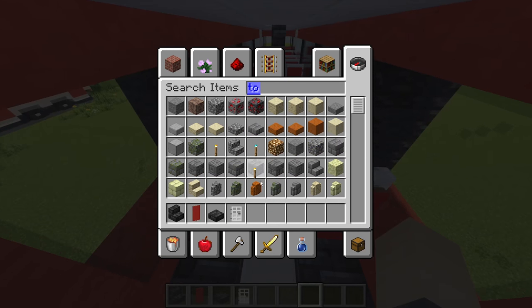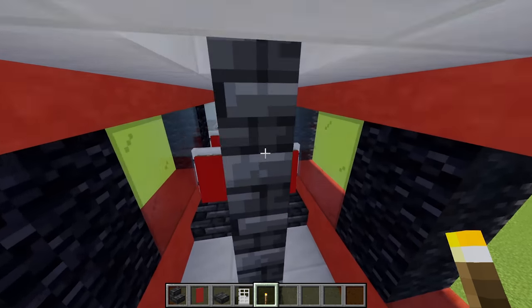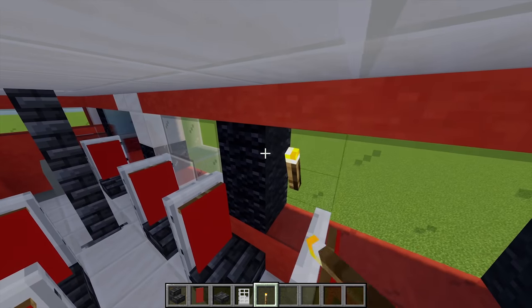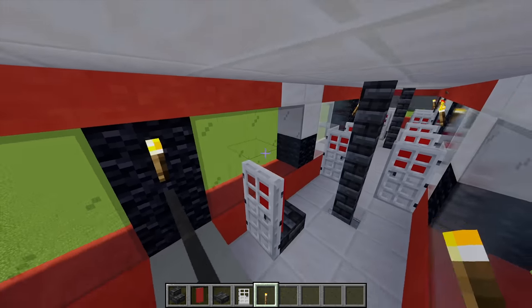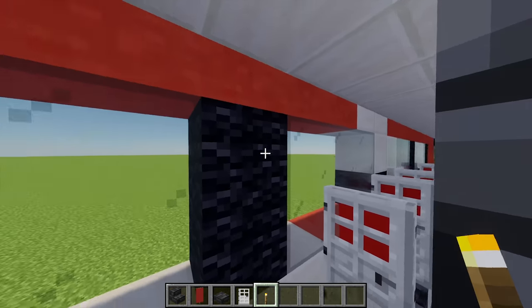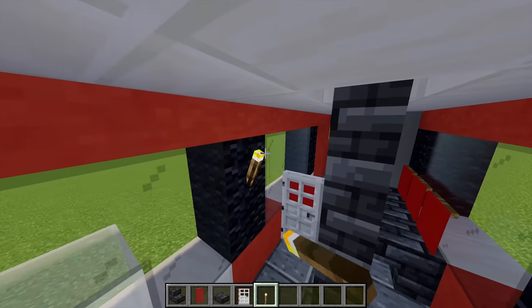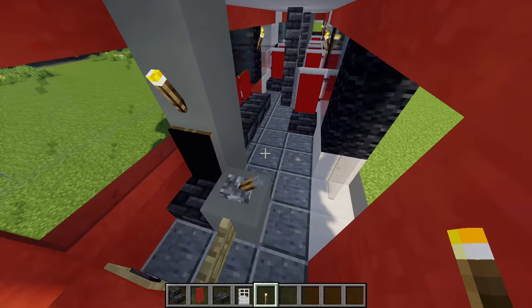Finally for a bit of extra light I'm going to place some torches — I'll place one torch on every other black wool block. Just there, and then as I move down doing the same thing down here, and maybe one in the driver area as well.